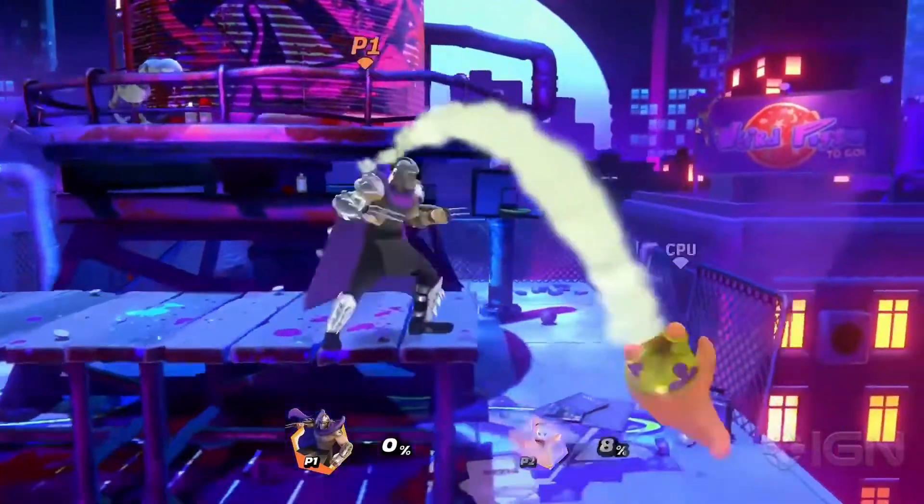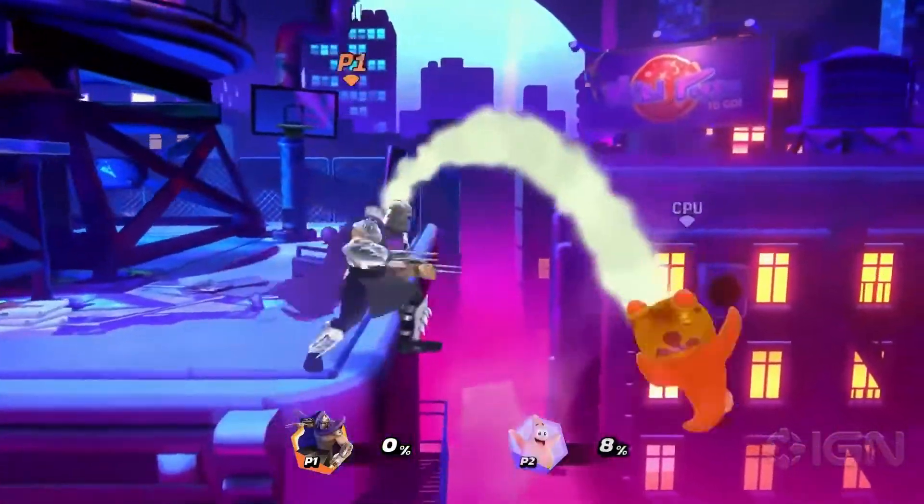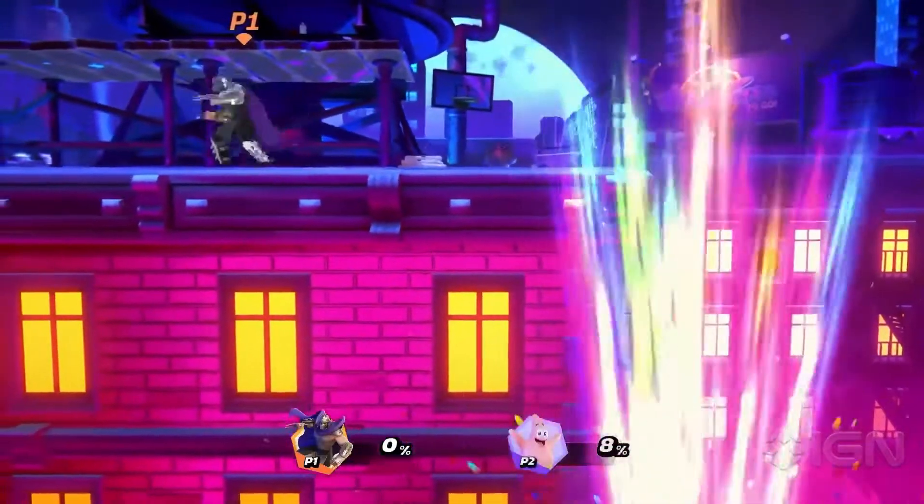Shredder's light dash attack is Sliding Uppercut. He slides while charging an uppercut at the end of the dash.